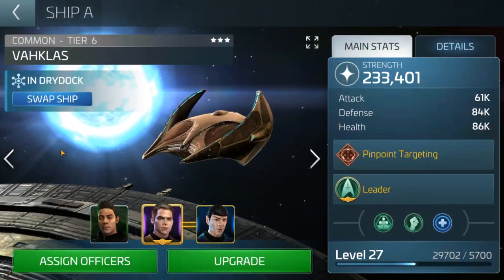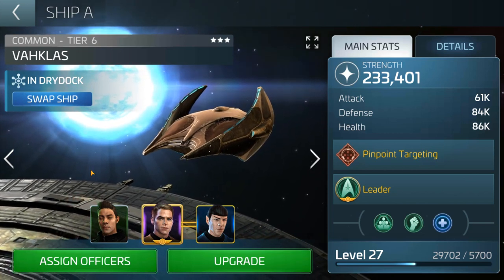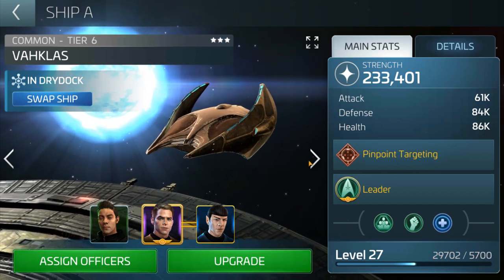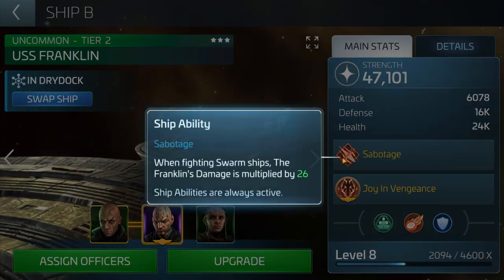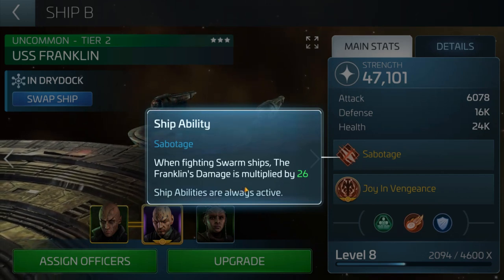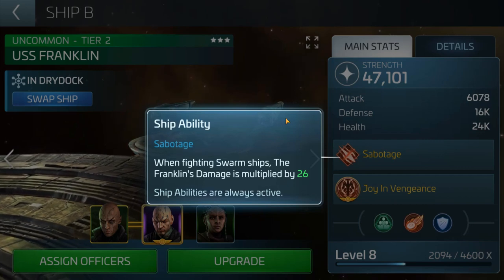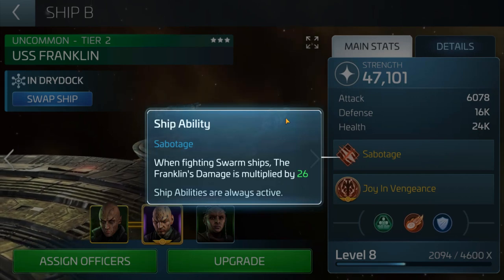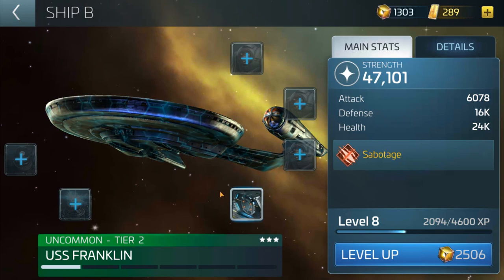Now with my VAC class at the moment — ignore the crew setup, I had to change it for something — I can take out around about five or six of the level 26 swarms which are running at 367K. Now with the actual Franklin, this is what I love about it: the sabotage ability — when fighting swarm ships the Franklin's damage is multiplied by 26, and ship abilities are always active. So basically if I get this up to tier 5 it should be able to take out the level 26s a hell of a lot better than my VAC class does.